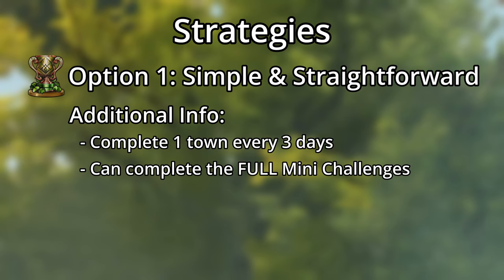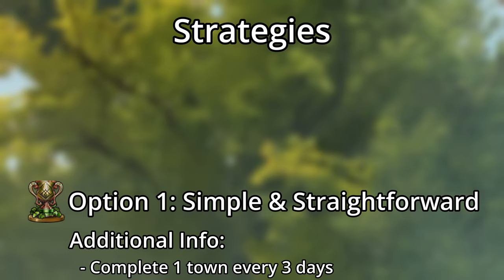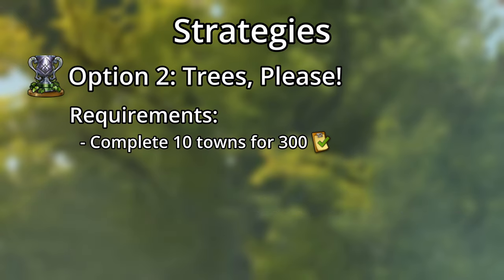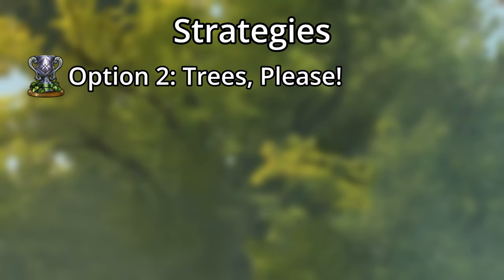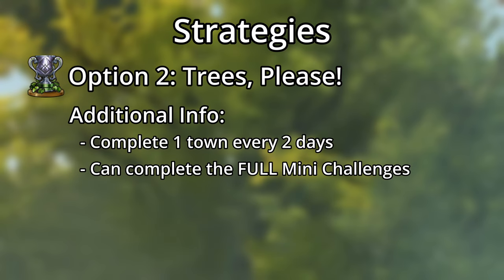You should be able to safely complete the mini-challenges both times, which will get you some extra rewards like finish all special productions items. The second strategy is a little bit more work, as you'll need to complete 10 towns, but here you'll reach 300 tasks. Doing so gives you the platinum upgrade for the druid hut for free, and you'll still be able to secure at least 3 Celtic Glassworks kits, probably 4 thanks to the pots of gold you can get from incidents. Here you have about 2 days to complete each town, and also should be able to complete the mini-challenges fully.